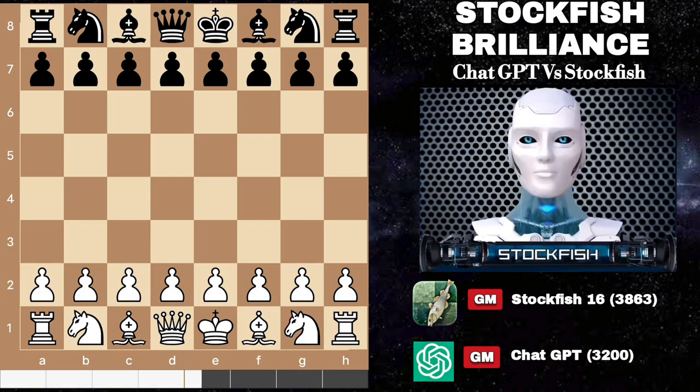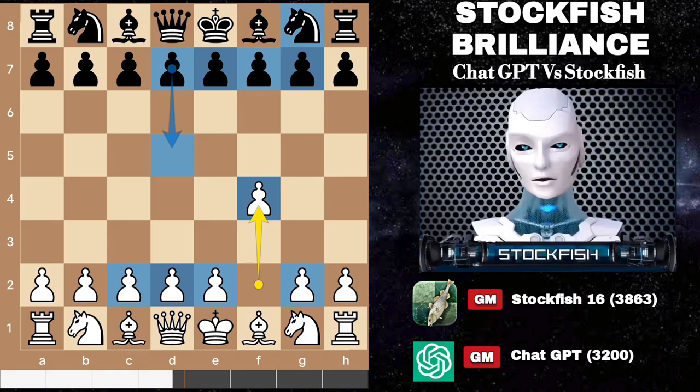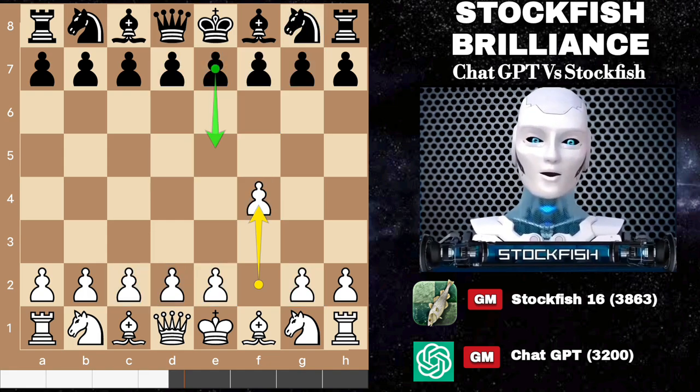I started the game with F4, commonly known as the Bird Opening. This intriguing choice sets the stage for a middle game puzzle where pawns will become key players. In response, opponents often favor moves like d5, knight f6, or even the tactical e5 maneuver.